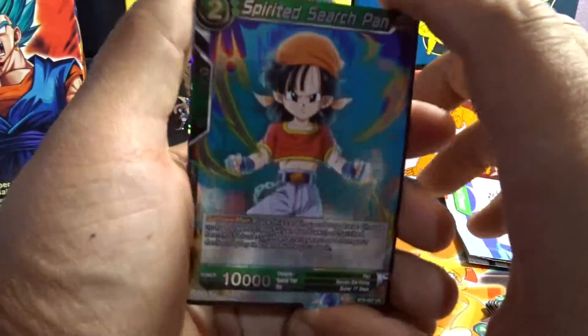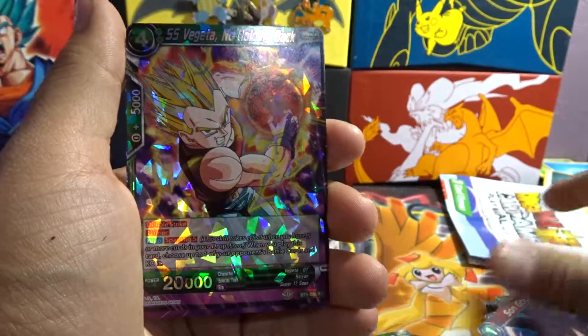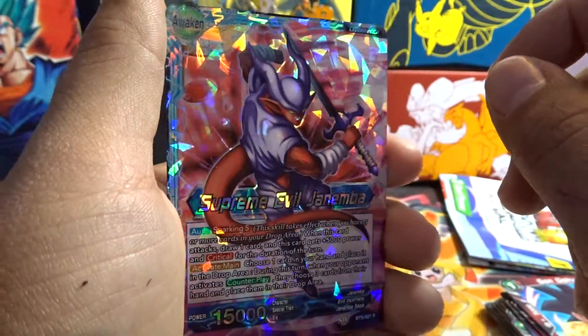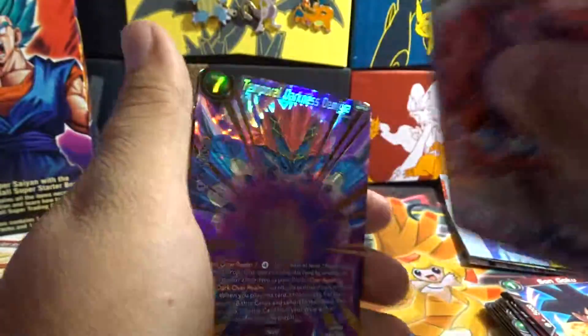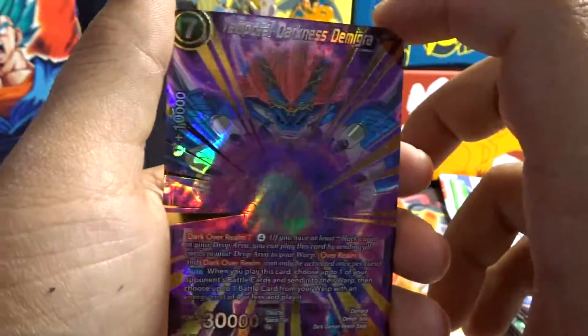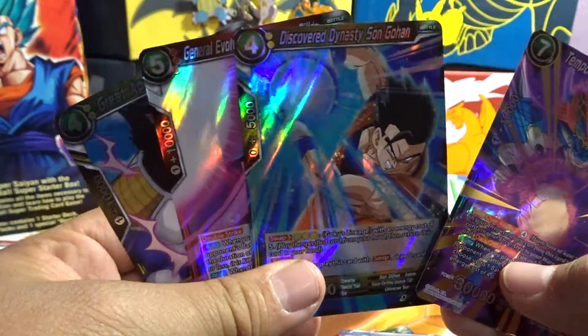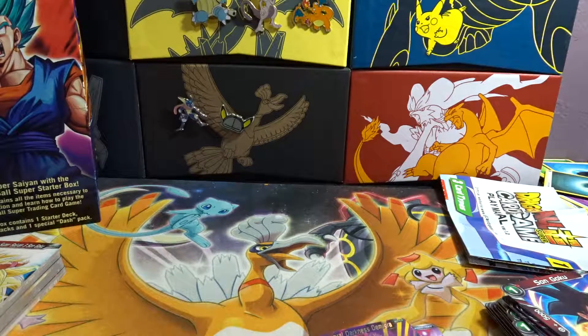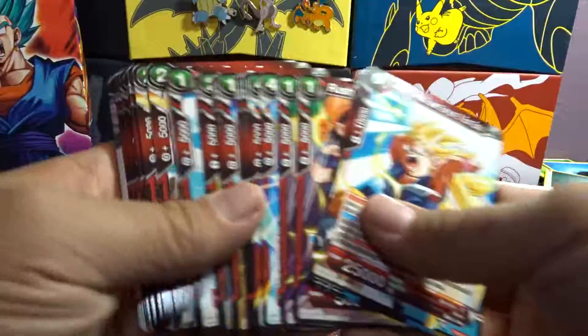So guys, these are all our good cards that we got out of it. Our uncommon — which is kind of sad, I probably should have put the uncommons in. Super Saiyan Vegeta No Holding Back, then we have Super Evil Jamba with regular Jamba right there in the back, which is pretty interesting. Then Turmoil of Darkness — well, I'm not going to read it all because it's going to take forever. Well guys, hope you guys enjoyed the video. If you did, leave a like, subscribe, and come join the channel. And I will see you guys on the next one. Peace out.